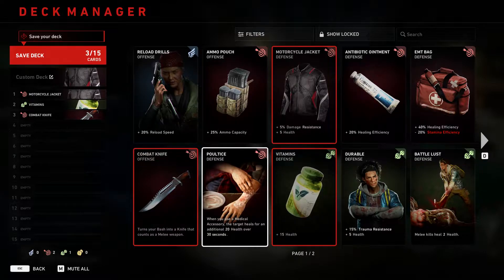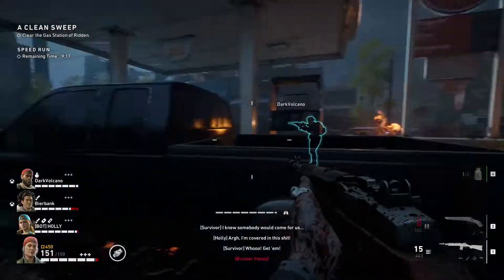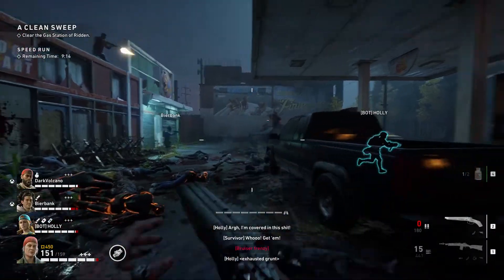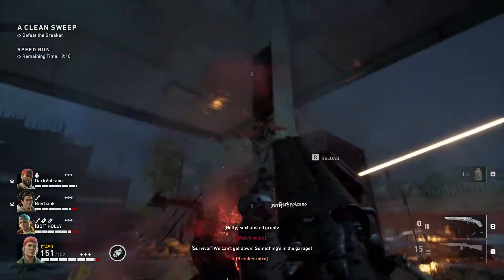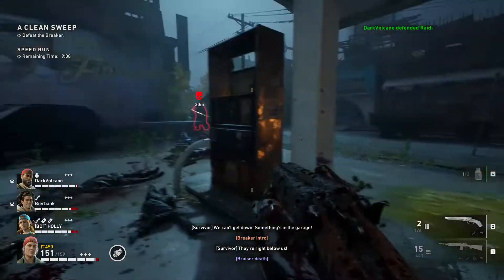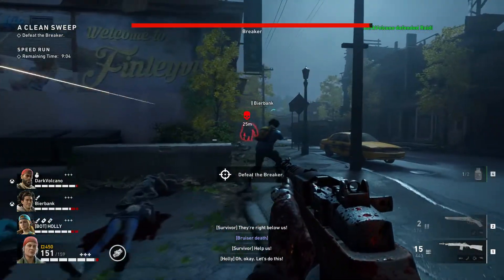You can also create different card decks to have different specializations for each character or mission type. But the meat of the game is inside the cooperative campaign or swarm mode. Unlike Left 4 Dead, this game doesn't feature a zombie mode for the campaign — all the ridden, regular or special, are controlled by the AI, which does well enough most of the time.